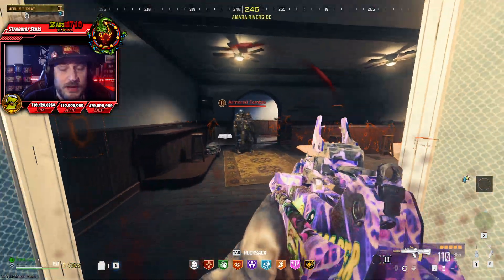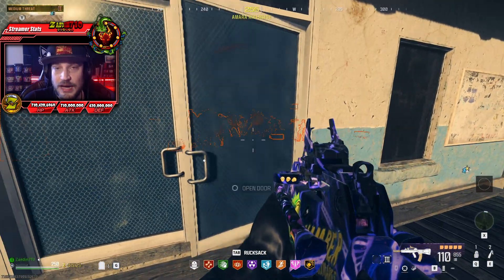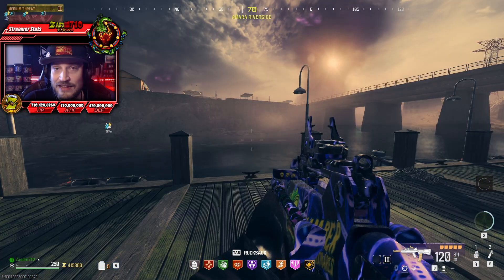They can't reach you on either side, they can't even go through the building. No matter where they try to get you, they will stop at that waterline. You can either use this spot as a pileup for the zombies or you can use this as an AFK spot.